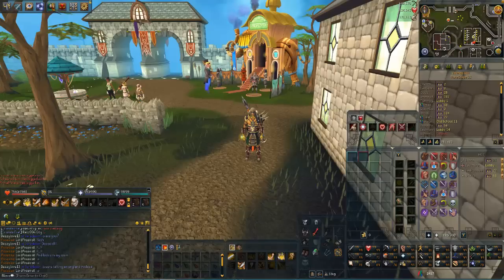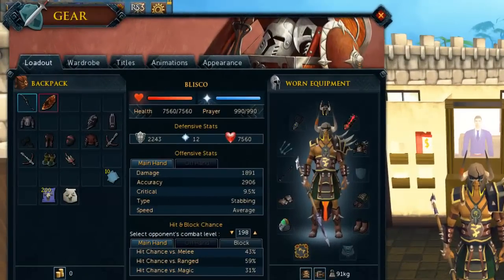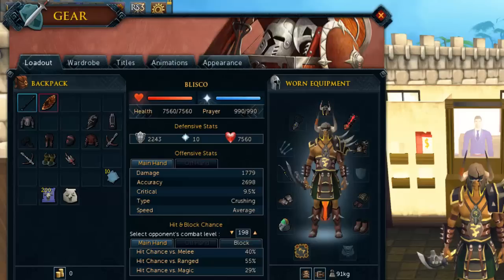We're going to jump straight in and talk about armor layouts, weapons, and everything like that you pretty much want to be taking. Here's the basic setup: I like Bandos and a Zamorakian spear purely because it doesn't degrade, it's very good, and it's relatively cheap. If you don't have this type of money, you can swap out the Zamorakian spear with a blisterwood polearm.